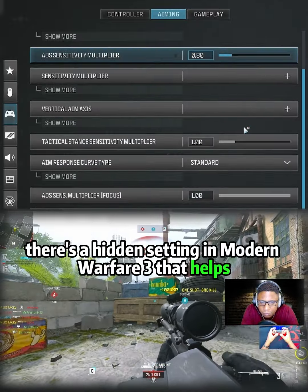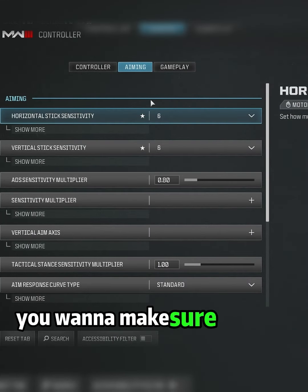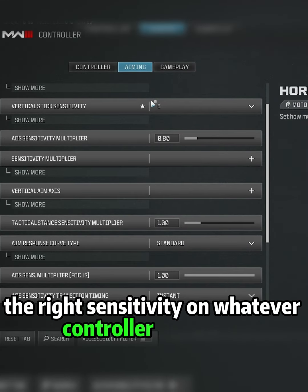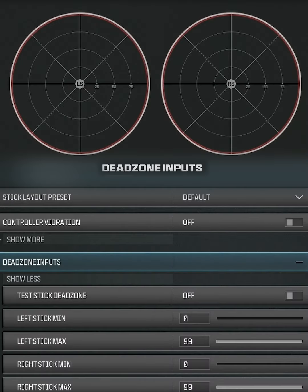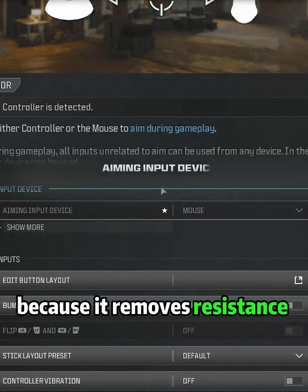There's a hidden setting in Model FF3 that helps boost your aim assist on Xbox and PlayStation controllers. To set it up, you want to make sure you find the right sensitivity on whatever controller you're using, starting with the Deadzone. This is a very underrated setting in Call of Duty, but Deadzone allows your aim assist to track even better because it removes resistance from your thumbsticks.